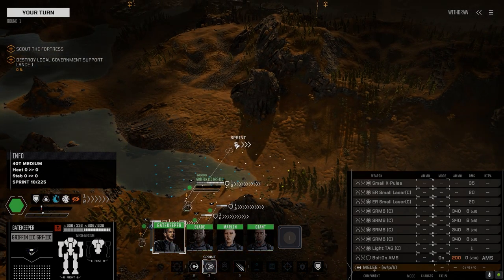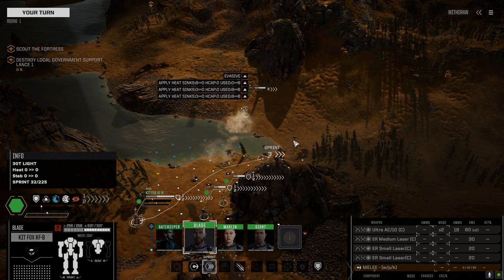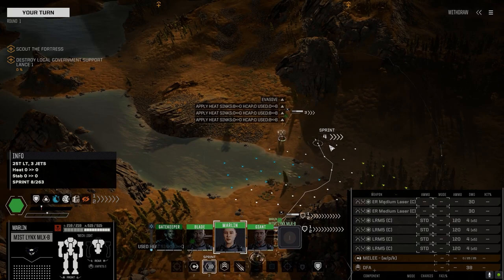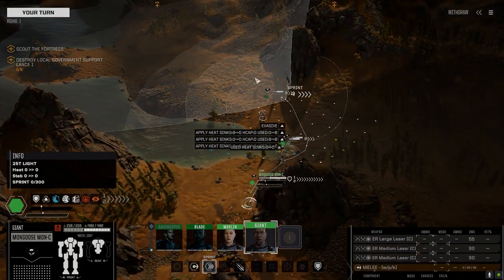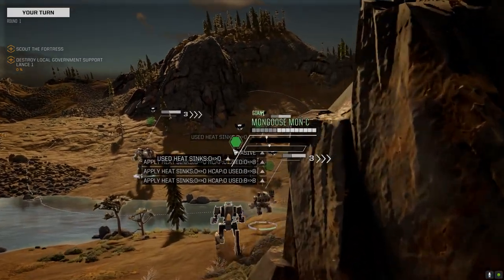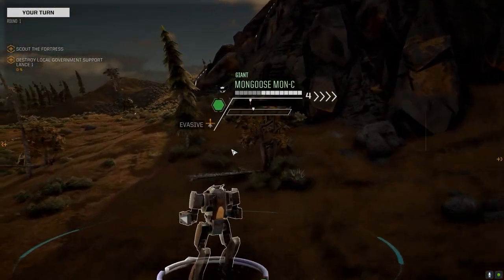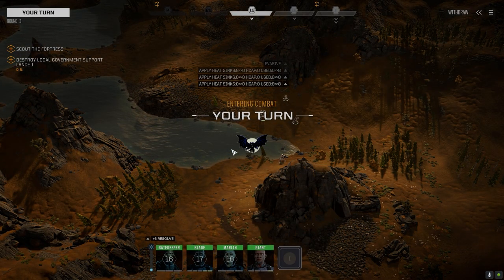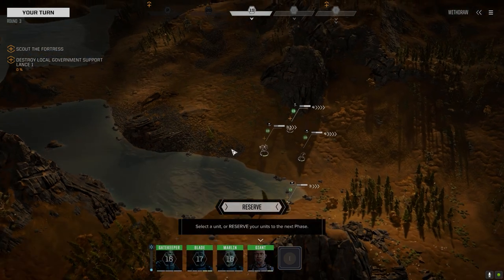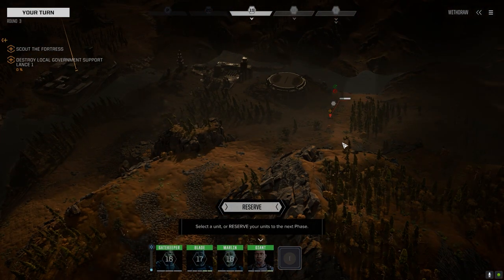We're going to take these installations so we can get our supplies faster. I left the Wasp Lamb out of this battle — going for more firepower since I don't know what we're expecting. The Mongoose has the ER Large and two ER Mediums, bringing a lot more firepower. It looks like they've got a couple of lances up here — we've got a Flea, and more targets incoming.